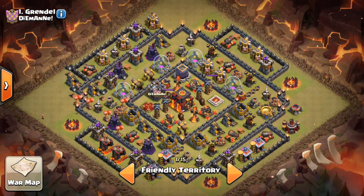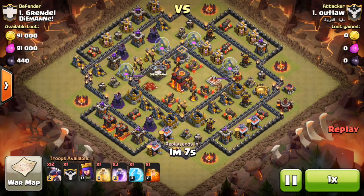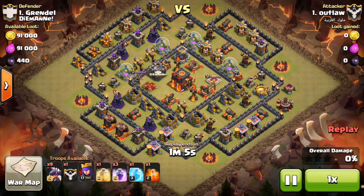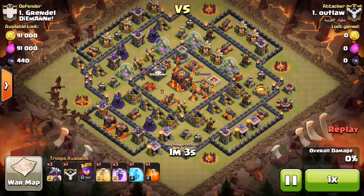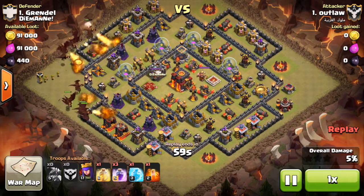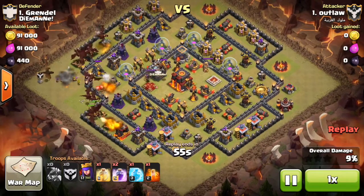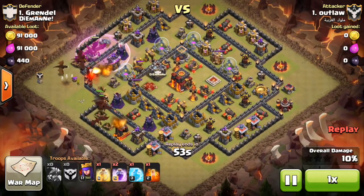Anyway let's get into these replays and let's hope you guys enjoy it. All right so here's the first replay. This guy comes in with 12 level 5 dragons, a level 17 archer queen, a heal spell, 3 rage, 1 freeze, 1 poison. He drops his clan castle — a couple of level 5 and level 6 archers and a level 3 dragon.